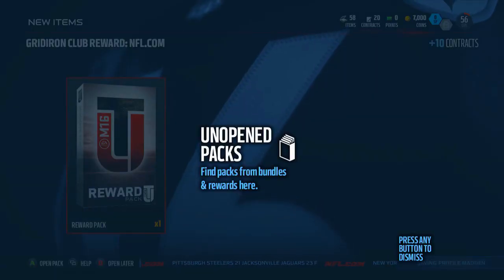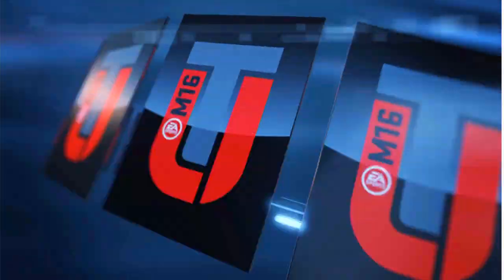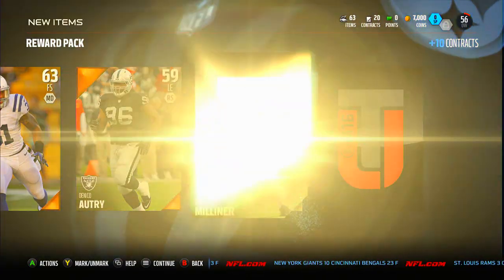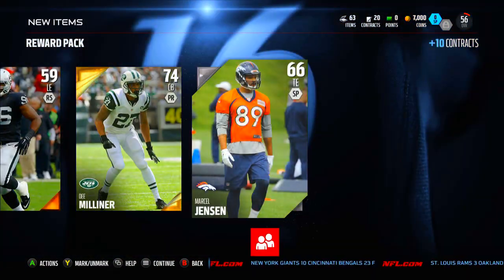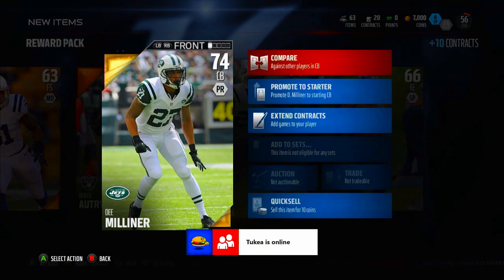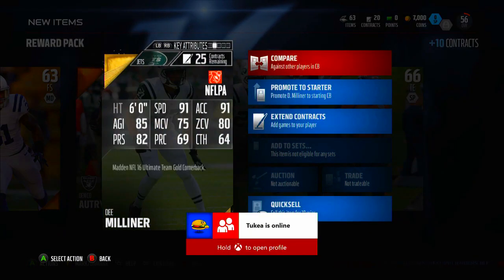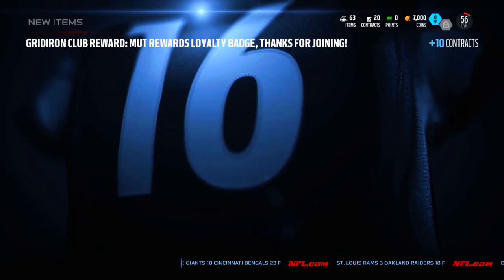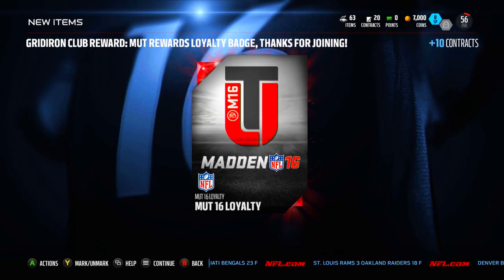We still have 7,000 coins, which is pretty cool. Looks like we also got a reward pack. CJ Goodwin, Dewey McDonald, D. Milliner — 74 overall Ross cornerback. Not too upset about that at all. I cannot sell him so I can only quick sell it, but he should be my number one corner for about five minutes or so.